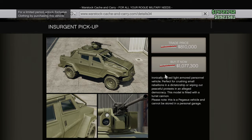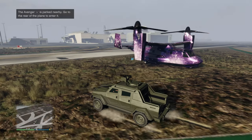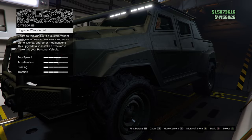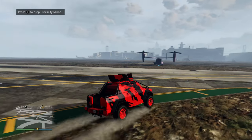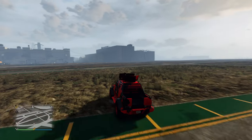Our last 40% discount is the HVY Insurgent Pickup. By now you probably know that if you buy this you're most likely trying to turn it into the Pickup Custom, because otherwise it'll just stay as a Pegasus vehicle. To make it into a custom you just have to take it to your MOC or your Avenger to customize it. This is also a fun vehicle to drive around with some friends since you can fit multiple people and someone can sit on the gun up top, plus you can make this thing look pretty crazy.